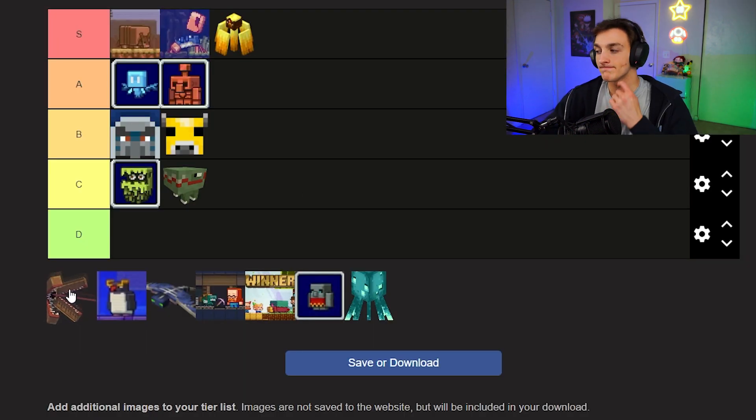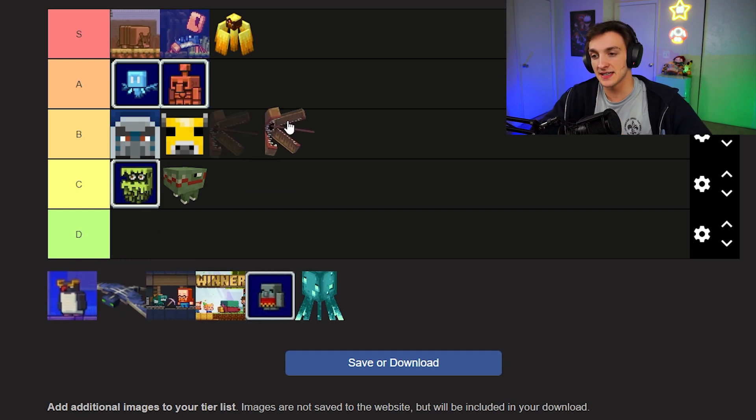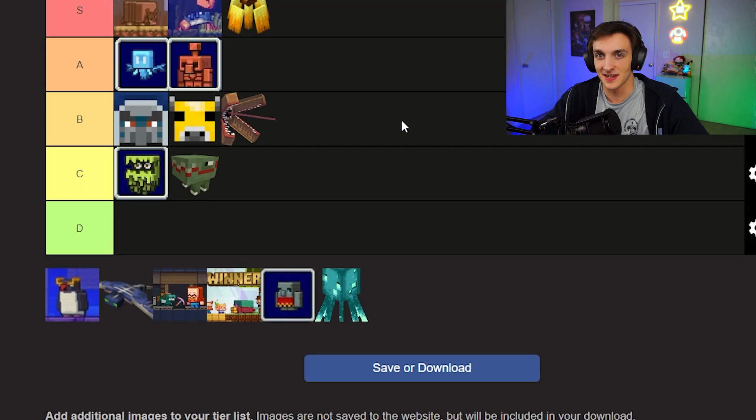The Barnacle — I like the idea, but I'm not a fan of the design. I feel like it could just be annoying, similar to another mob from that year's vote. I don't have too much to say about it. It's fine — B tier.